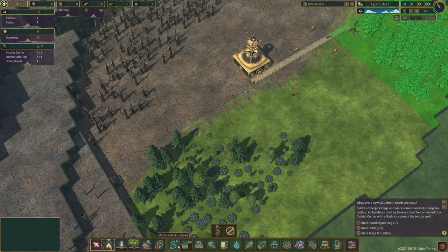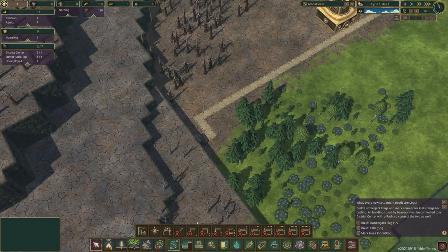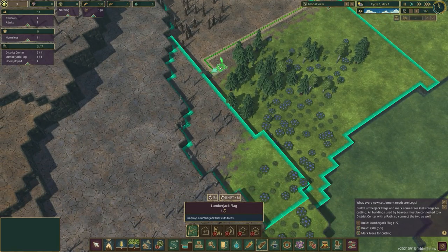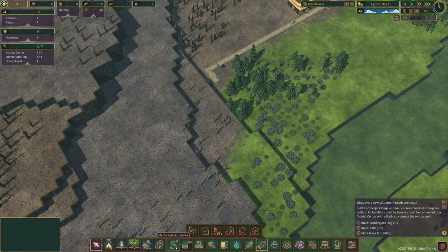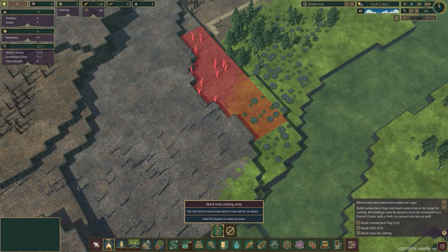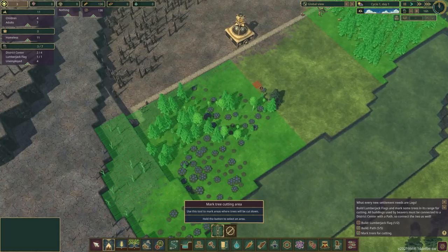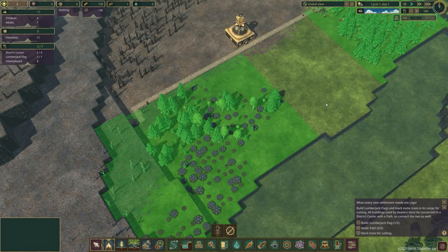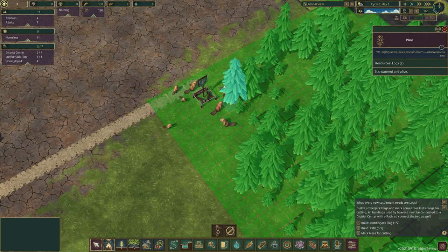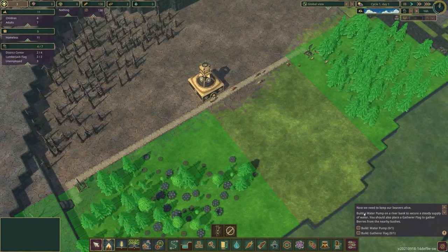I need to build another lumberjack flag, so I'll run a path across and place it further up — the range covers the trees nicely. Back to 'cut trees' to mark those as well. The game smartly prevents you marking trees outside the lumberjack's range, split by the different strata and tiers of the land, which is a handy feature. The beavers will go, fell the logs, and bring them back to the lumberjack flag.